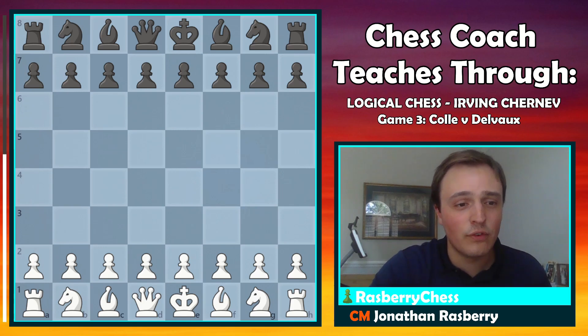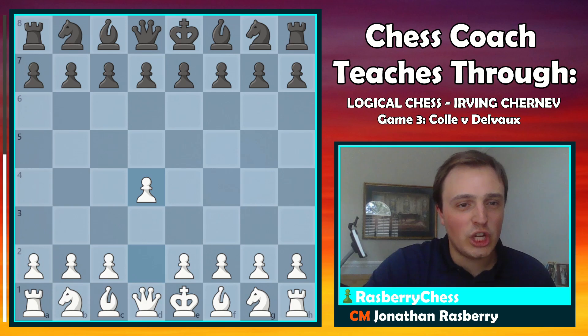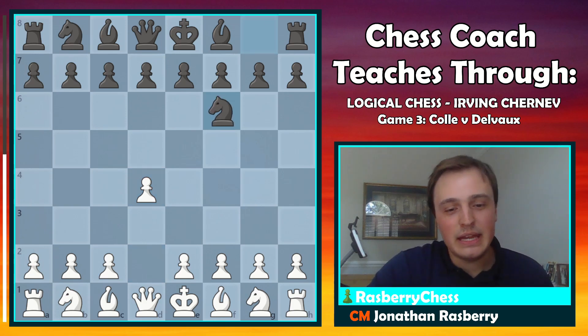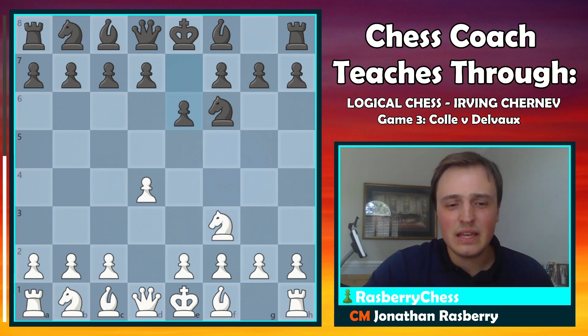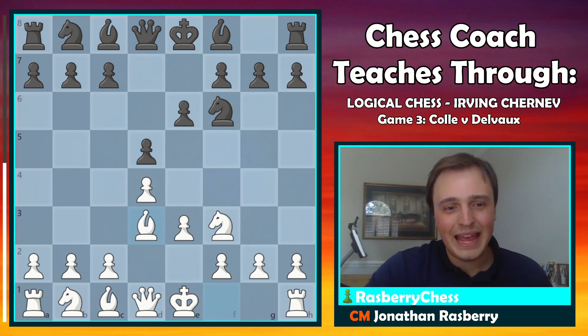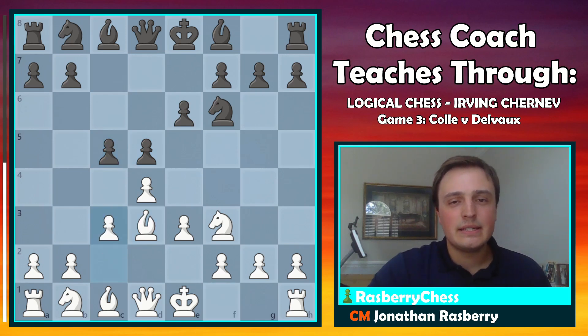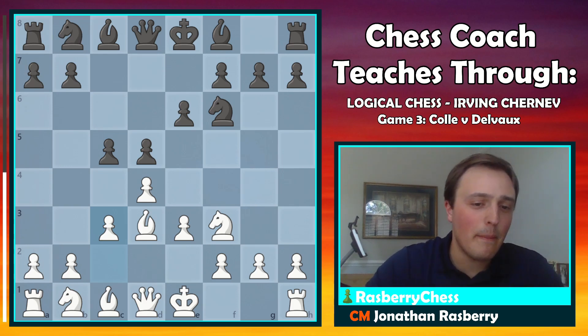White starts off with the move pawn to d4. If you're not familiar with the Colle system, Mr. Colle will introduce it to you. Black played knight to f6 and White knight to f3, and after e6, White plays the rather unambitious-seeming move pawn to e3. Then after Black's d5, Bd3, and c5, White plays c3 — a completely solid opening. This looks just like the Slimislav from Black's perspective, or what I like to call the pyramid defense.